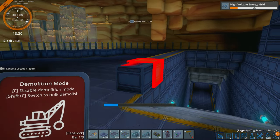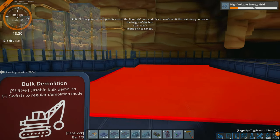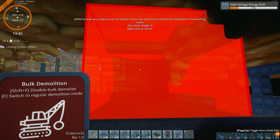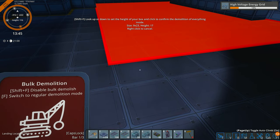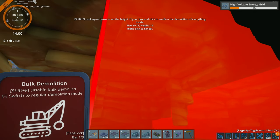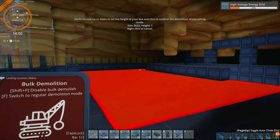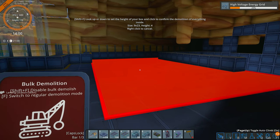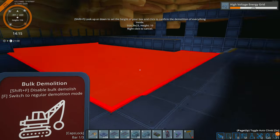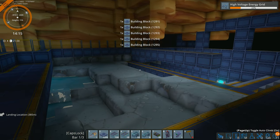About demolition: pressing F pulls up demolition mode to delete one item at a time. But pressing Shift+F pulls up bulk demolition. Click once to set a horizontal axis, click again to set a vertical axis — everything within the red selection gets deleted, including downward. Keep an eye on the UI which shows the size and height of your selection, because it can grow unexpectedly and you might delete something behind what you intended. I've requested a lock button from the developers so you can lock to a specific height. Left-click confirms and everything in that area is deleted.